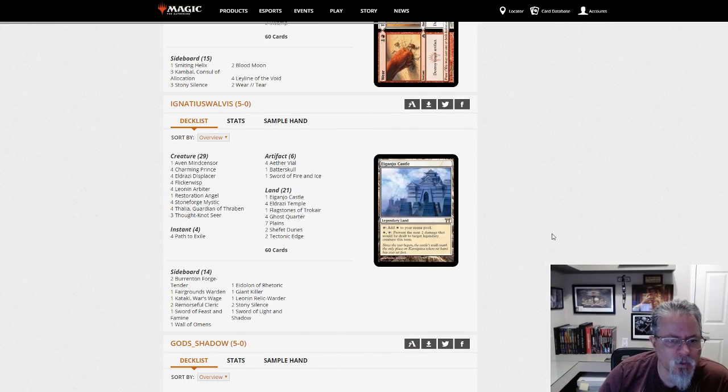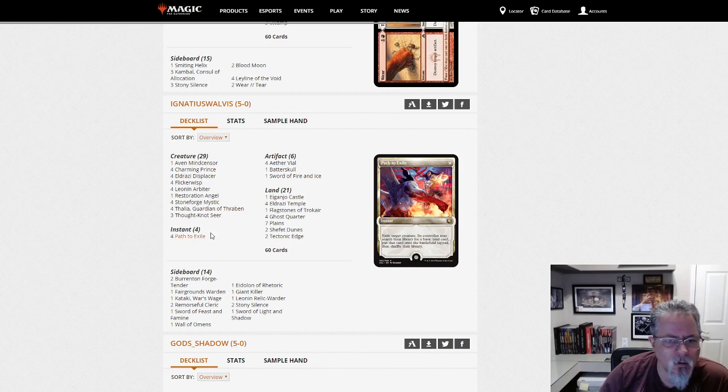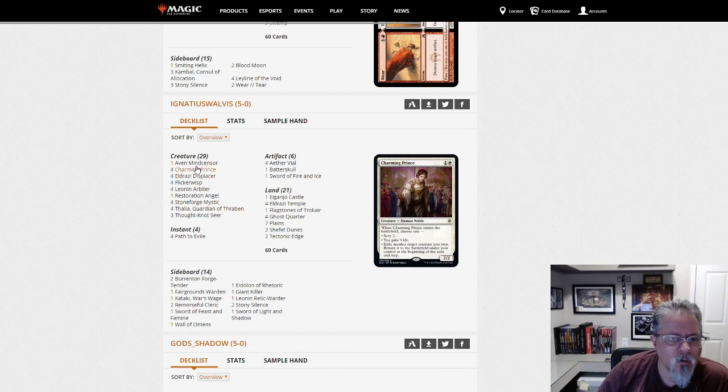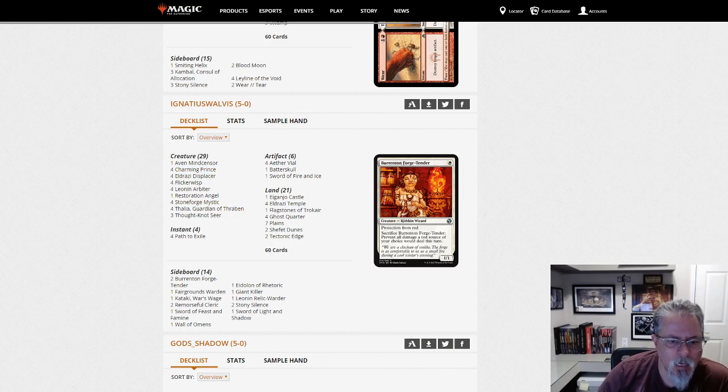Ignatius Walvis with — is this Eldrazi and Taxes or just the Mono White Blink deck? I think we're on Mono White Blink. Charming Prince, yeah. So Mono White Stoneblade, Mono White Blink — however you want to go about it. Another Aether Vial deck with little white creatures that disrupt and annoy.